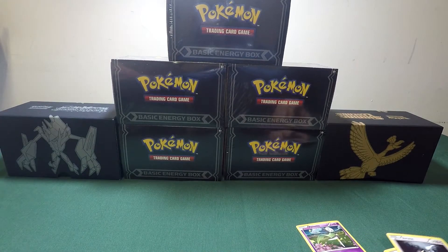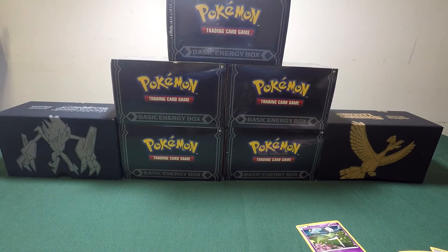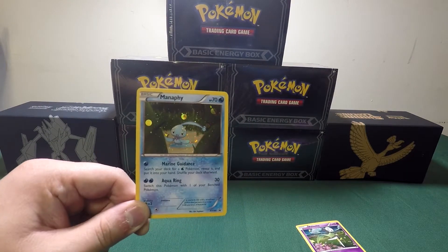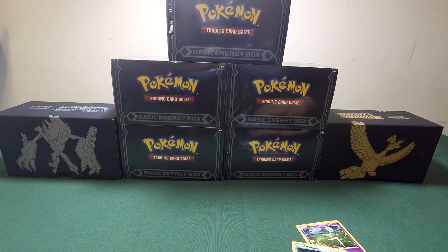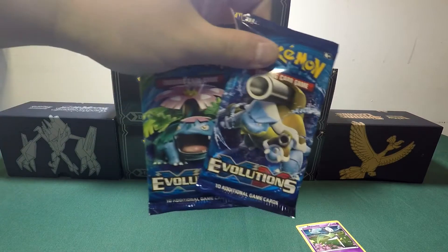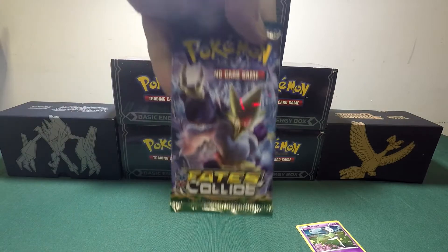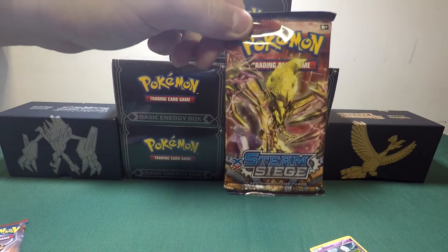Let me just get all these packs out. Wait, you're missing a card. Whoopsies. We missed the Manaphy — the Manaphy holo as well. So what came in that box is two Evolution packs. We got a Fates Collide, a Breakthrough, and a Steam Siege.